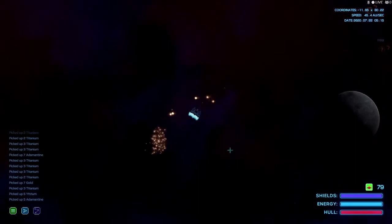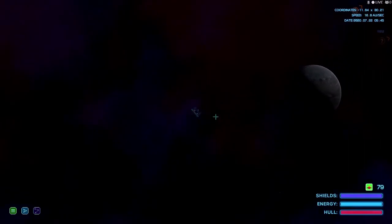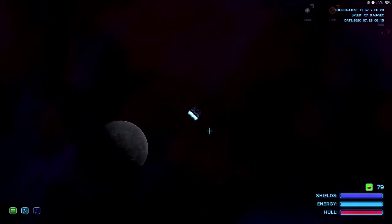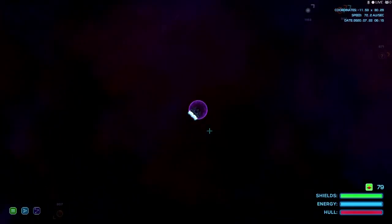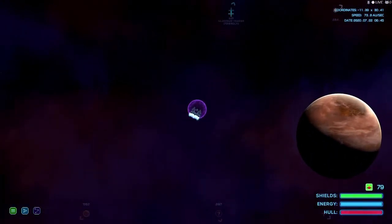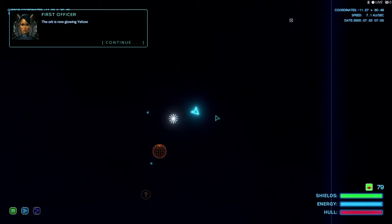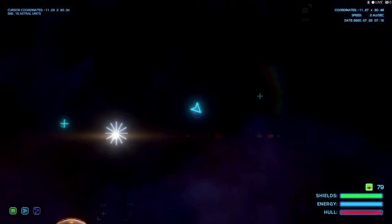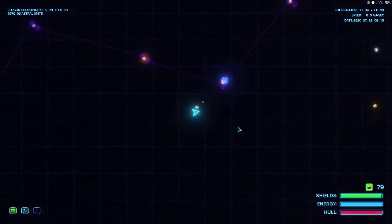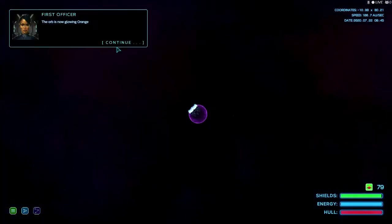I'll take all that cargo. Any other cargo around here? Let's clean up the space trash. No anomalies - did we check out the sun? Shields up. What is that - is that an enemy in this area? No, that's a friendly neutral. Alright, check that out. The orb is now glowing yellow. No clue what that means - let's go down here to this planet. Orb is now glowing green again. Does yellow mean we're getting close to something?